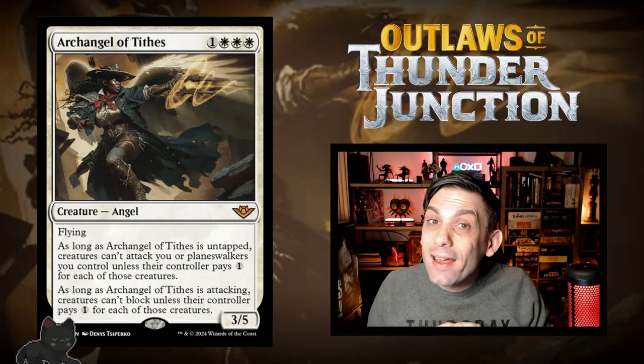Next up we have Archangel of Tithes — a reprint, the first time it's been in an actual standard-legal set since its original printing. It's a 3/5 flying angel for three white and one. As long as Archangel of Tithes is untapped, creatures can't attack you or planeswalkers you control unless their controller pays one for each of those creatures. And as long as it's attacking, creatures can't block unless their controller pays one for each of those creatures.